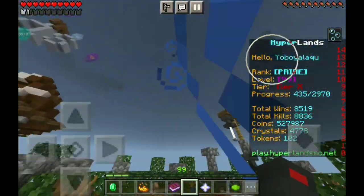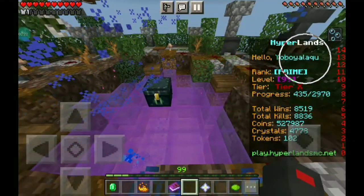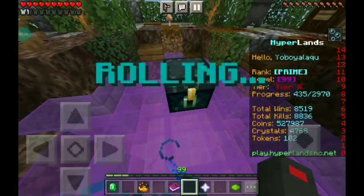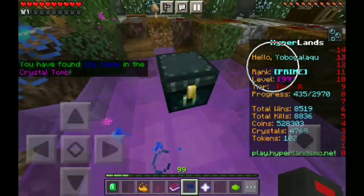You need 10 crystals to get something from it. As you can see on the right side, I have 4,700 crystals. So you're going to want to open this. Confirm — it's rolling. And I got 316 coins from it.